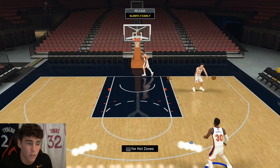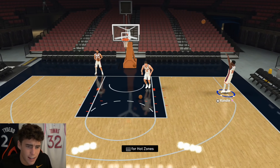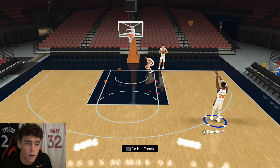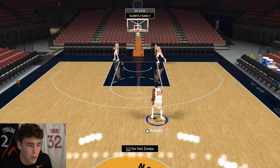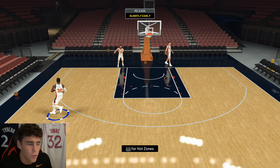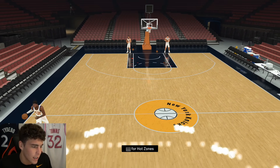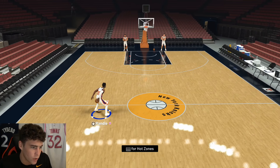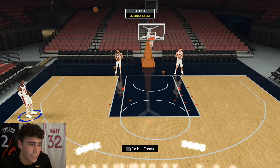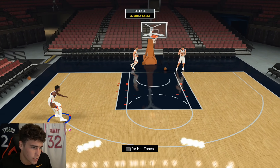The release is kind of weird but the more you play with Julius the more you'll get used to it. All that technically matters is how quick you can get the shot off — you can definitely adjust, like even with Cedric Maxwell it looks kind of weird but the more you play with him the better. He has a nice behind the back dribble; his between the legs isn't that great but the behind the back is solid.